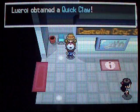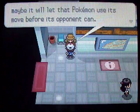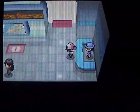For now, just talk to this hiker dude and he'll give you the Quick Claw. The Quick Claw is an item that gives your Pokemon a 10% chance of attacking first in battle. So give it to your really slow Pokemon and they might just outspeed your opponent.